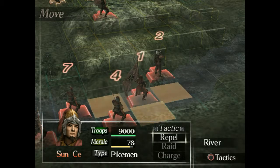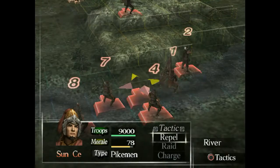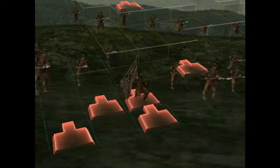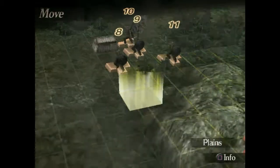Hello there guys, this is Poo Poozard and welcome to Episode 7 of our Let's Play Dynasty Tactics. We are Wu and we are currently campaigning for Southern Jin, if I remember correctly.